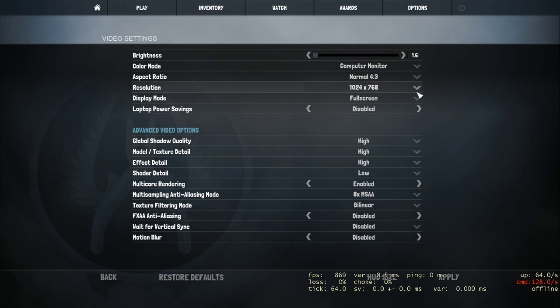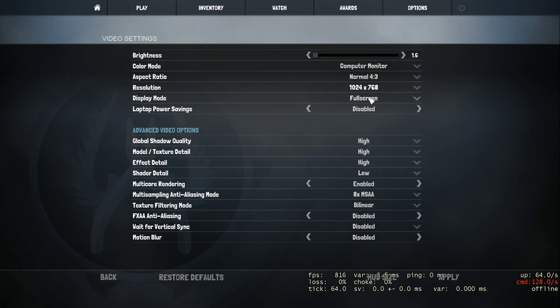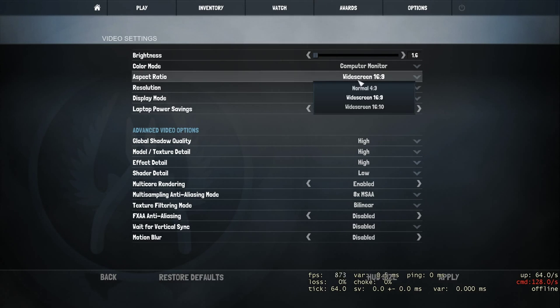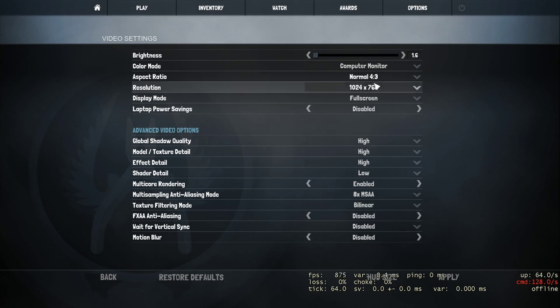Pretty much people play on 4:3 resolution to have the image stretched more, which in turn makes the characters look a bit fatter, making it easier to hit them. I myself prefer playing on 1080p because that's just how I'm used to it. But if you want to mess around with this, it will give you more FPS. If you have a bad computer and can get like 100 FPS with this setting, feel free to use it — it can give you an edge as well.